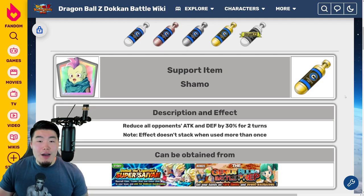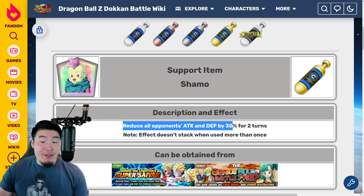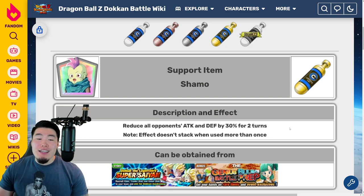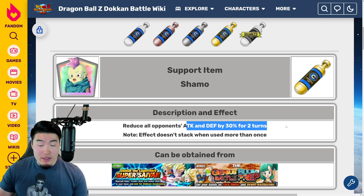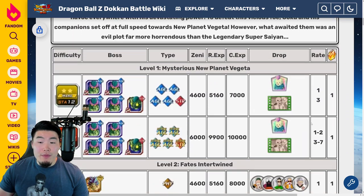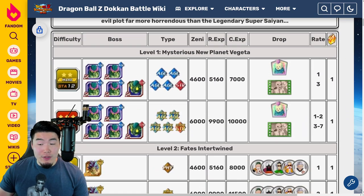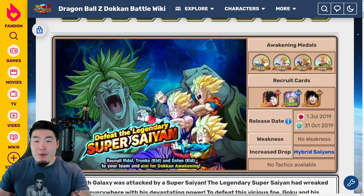Next we have the Shamo — I'm not sure how to pronounce it. It reduces all opponents' attack and defense by 30% for two turns. Not nearly as good as the Nurse Chi Chi, but you do get the effect for two turns. To farm these, go to the 'Defeat the Legendary Super Saiyan' story event, bring a Hybrid Saiyans team, and run the first level on Z-Hard.